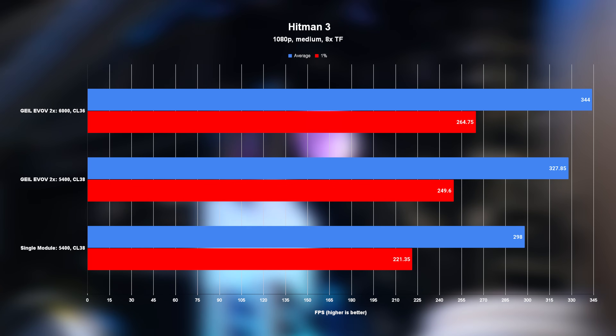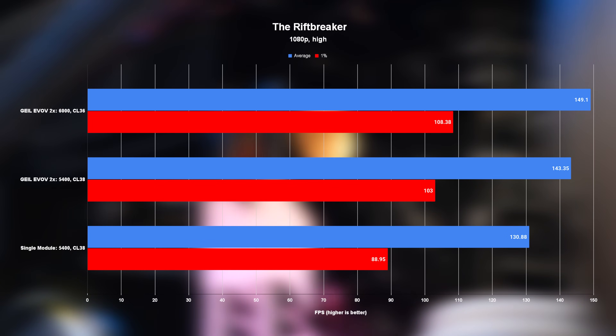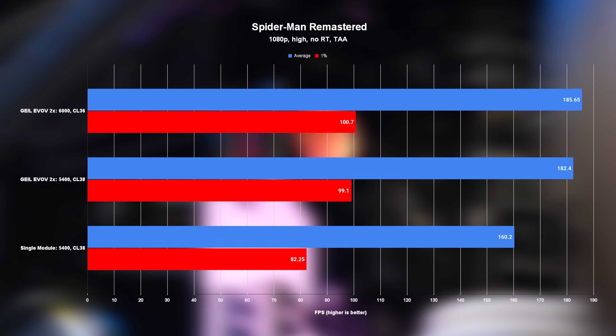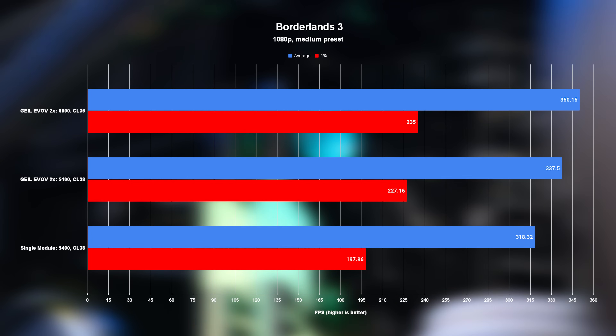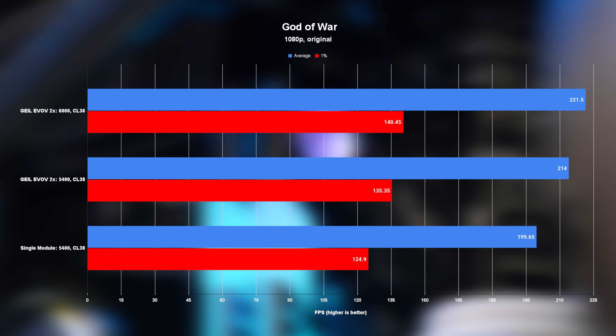While some games don't seem to care all that much either way, others definitely do. Both Hitman 3 and Shadow of the Tomb Raider saw the two modules take a pretty substantial lead over the single module, with both showing a 10% overall improvement to average FPS, while the Riftbreaker also saw a more than modest 9.5% uplift. And Spider-Man Remastered gave us our highest uplift yet of 13.8%, which is definitely something to write home about. The rest of the games tested showed the two modules consistently outpacing the single module — whether by 4.7% in Far Cry 6 or all the way up to 7.1% in God of War.